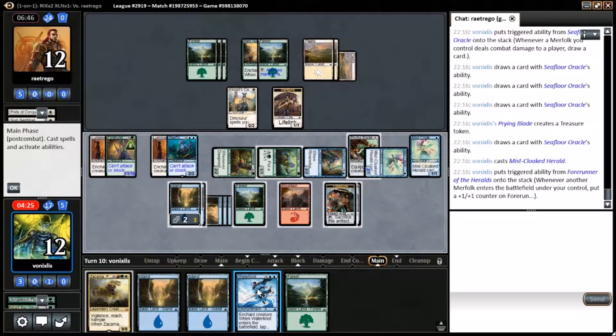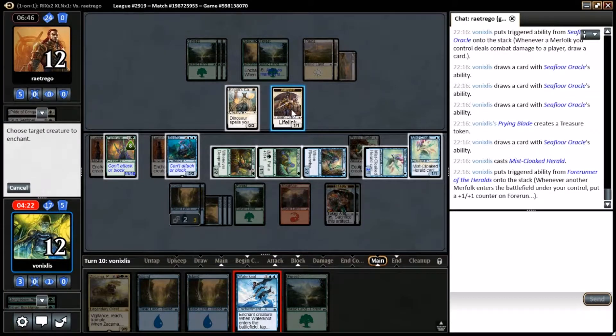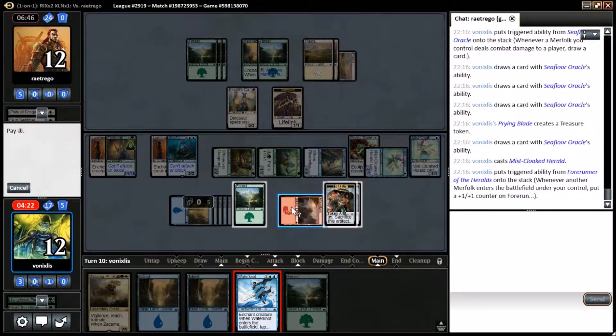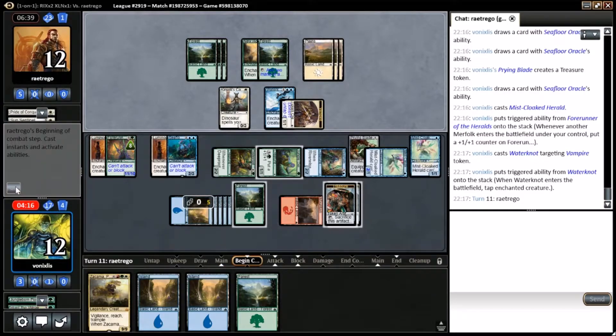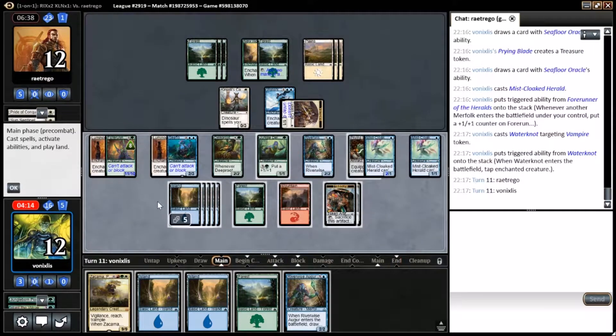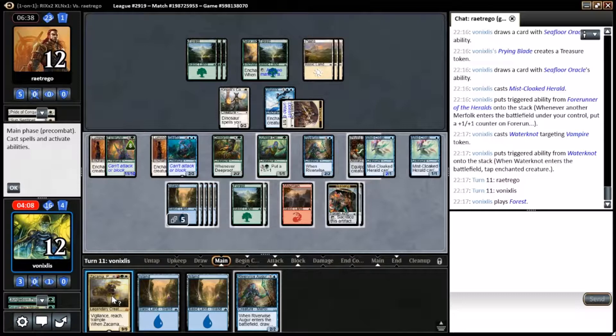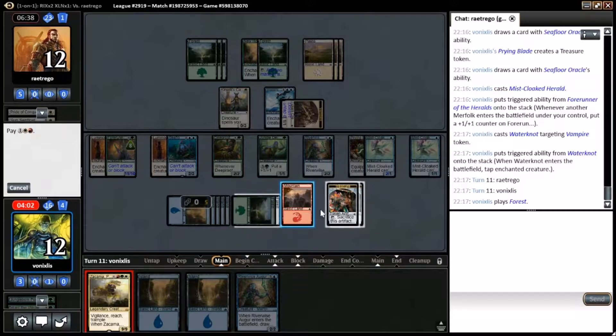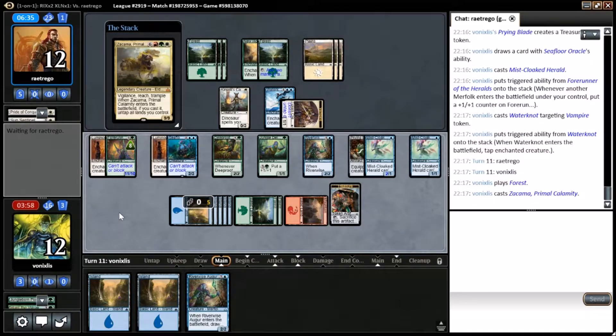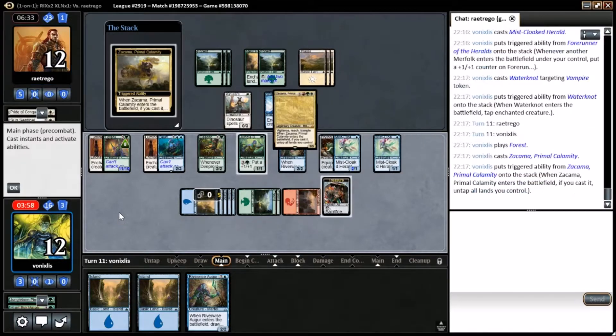Cast all of these things — which is where they'll pick up something much better. We should have held onto our Waterknot. Maybe not — we're up to Zakama time, so we've got to go for it. Keeping the meme dream alive — here comes Zakama.